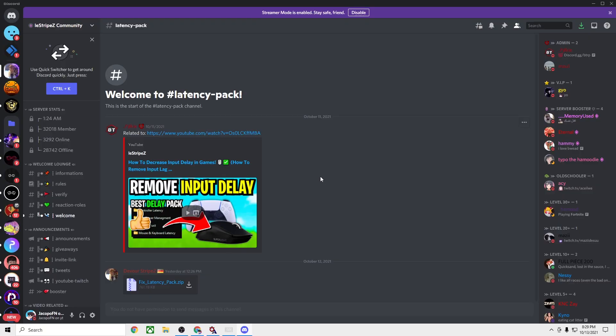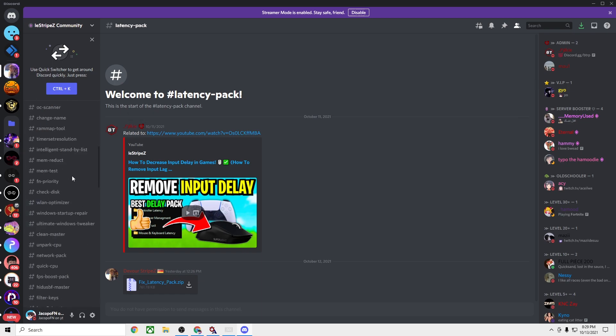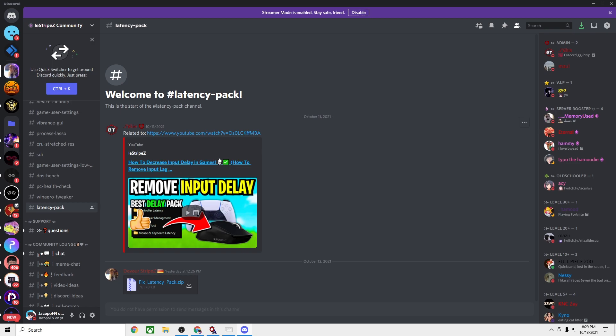The first thing you want to do is go in the description and click on this Discord link. It'll bring you to this, and shoutout to L.E. Stripes — this is where I get the optimizations from. He has a bunch of other optimizations here. Once you go here, scroll all the way down to the Latency Pack and it'll say what your video is related to. Shoutout to him, thank you for these optimizations — I just wanted to show them to other people.